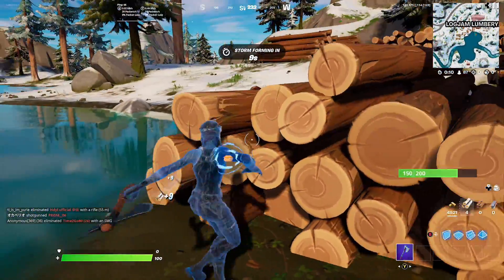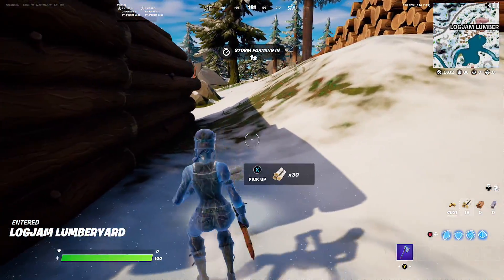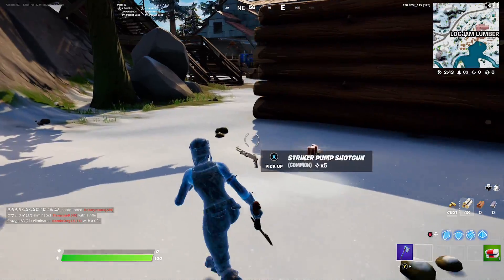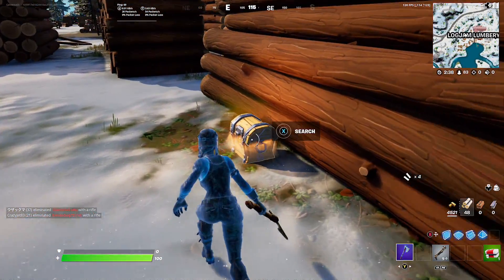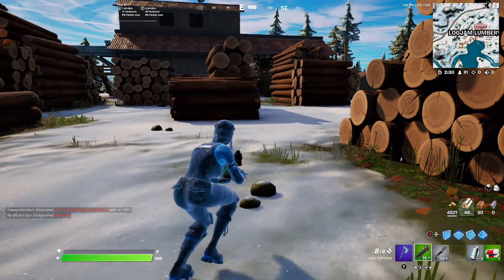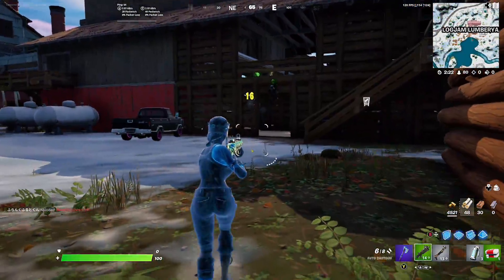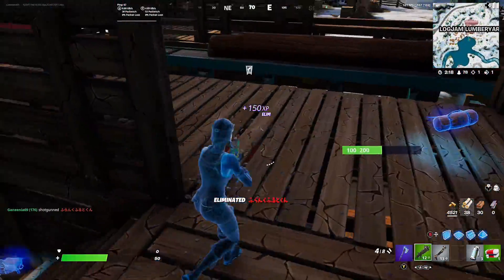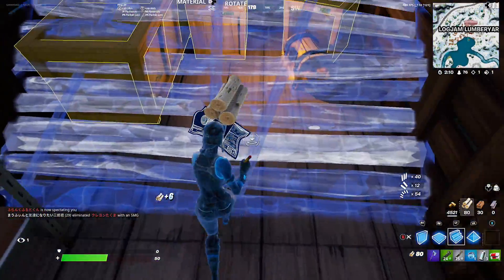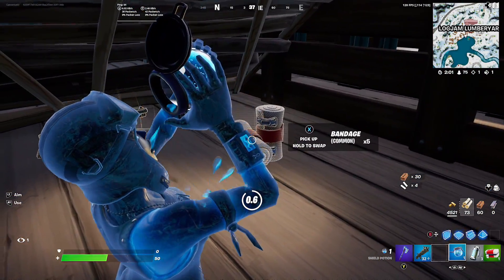We got three players here — we goofed up that land, there's a player behind us. Checking for floor loot, let's go this way. There's an AI player that landed behind me, so not worried about that. Let's try and sneak up on this player. One down — I'm super weak though. Let's get down here and heal.